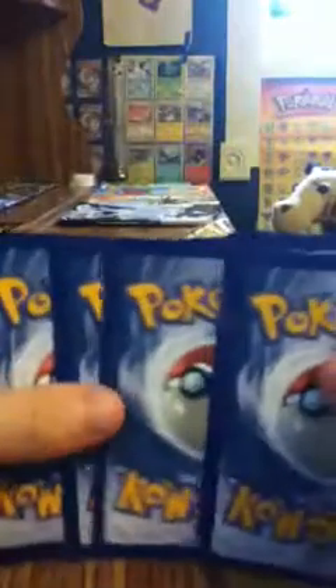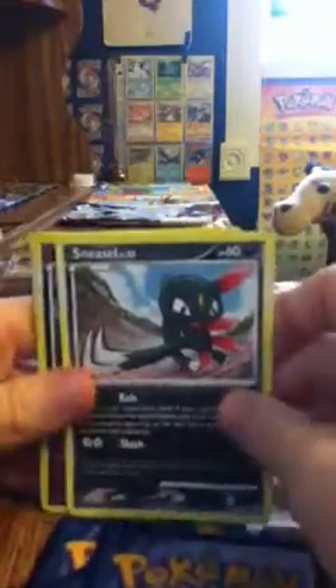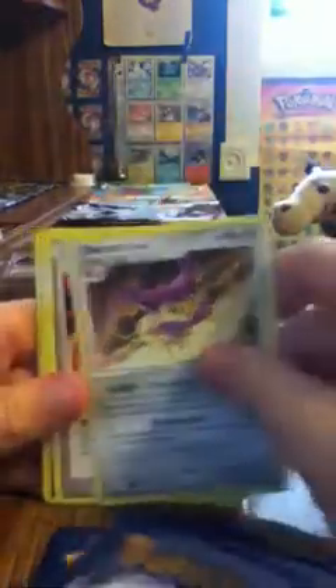Next, we're going to open a Legends Awakened. Tentacruel, Pinsir, Nosepass, Talos, Sneasel, Mewtwo — that's nice — Delcatty, Technical Machine, Grumpig, and Castform Snow Cloud Form. Nice Mewtwo in that pack.